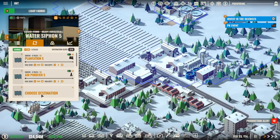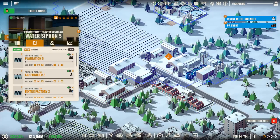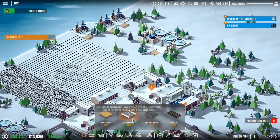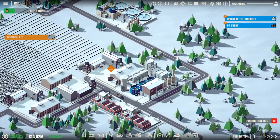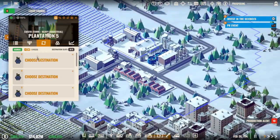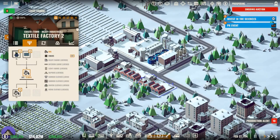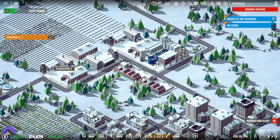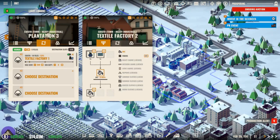Let's do plantation five and air purifier. We need to put this to the dye. Set the destination to the textile factory. The cotton goes to this textile factory — this one will make the dye, and this one will make the fibers.